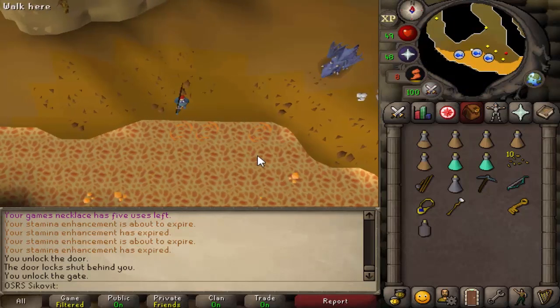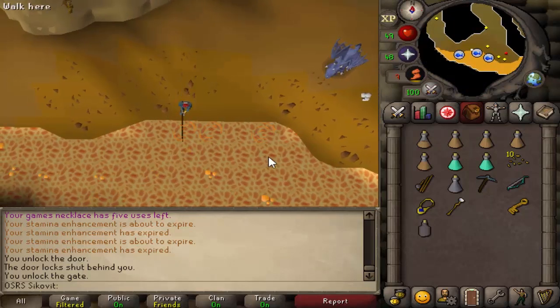Simply click on the fishing spot until you catch a lava eel. You only need one as they can't be burnt. However, be super careful not to eat it or you will have to come back here.